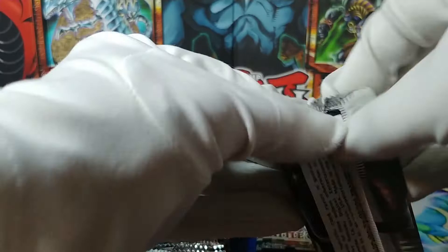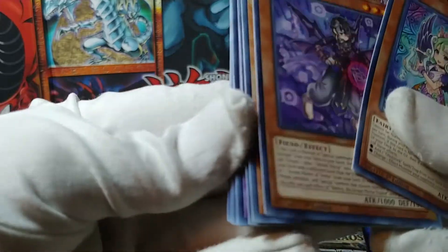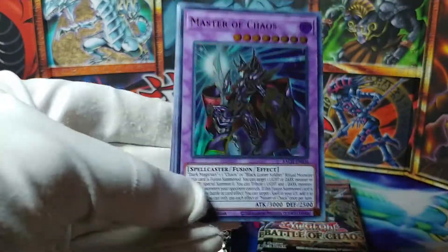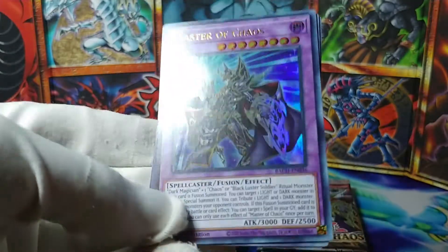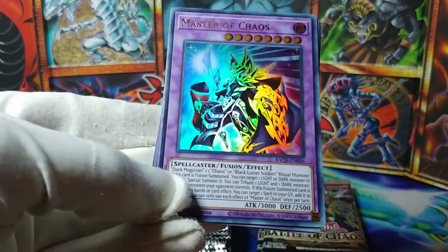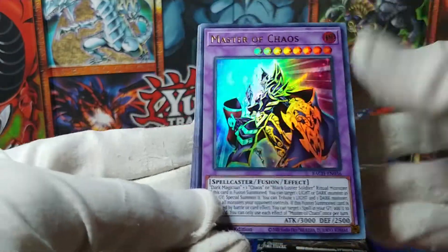Come on, there's gotta be good stuff on this half of the box still. We're getting near the end. Ghost Trick Siren, Neeroy, leaf something, Ghost Trick, and Master of Chaos — okay, well, among ultra rares this one is one of the better ones in this set. There are actually some solid ultra rares, and this is one of them.